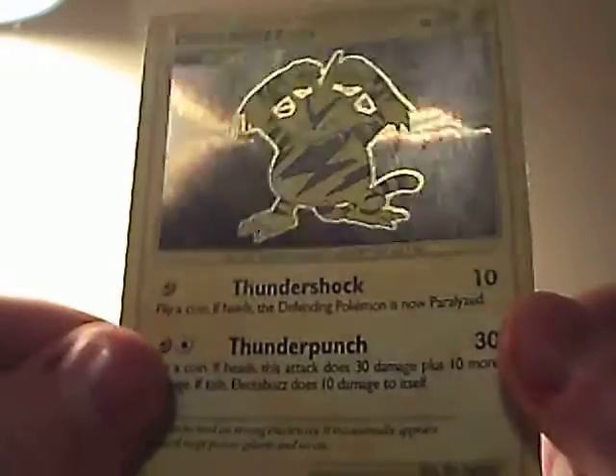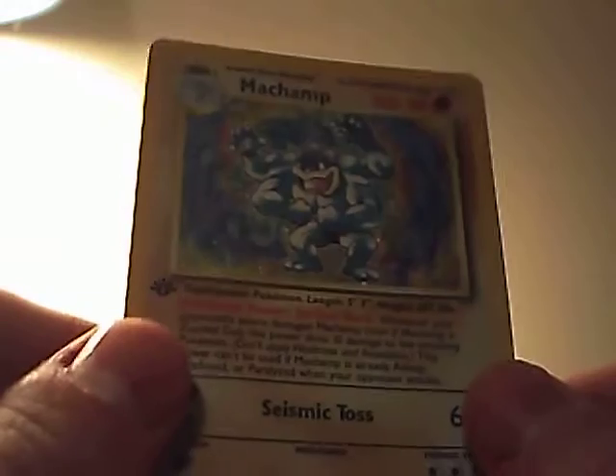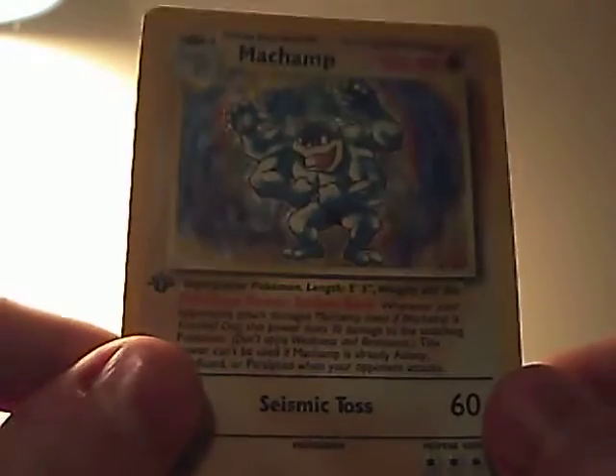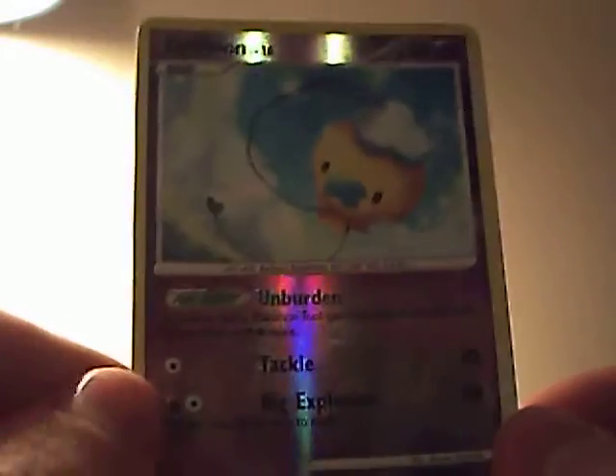The reprints — I like the Buzz from Platinum, which is one of the secrets, which is cool. Base Set Machamp — it's got all the shine to it. First editions — I'm very impressed, because this first edition is in decent quality. I normally don't see first editions that are still alive anymore, because all first editions got destroyed, more or less.